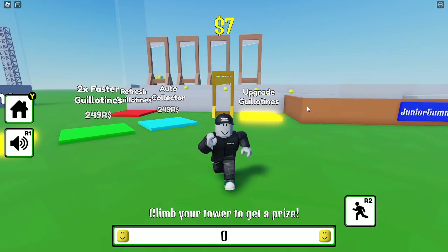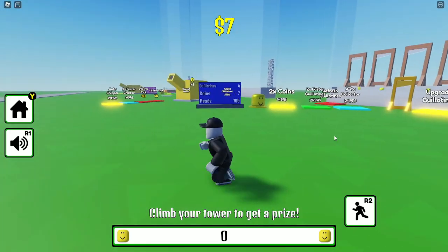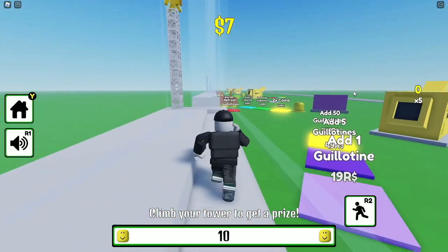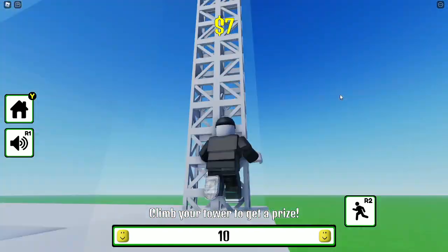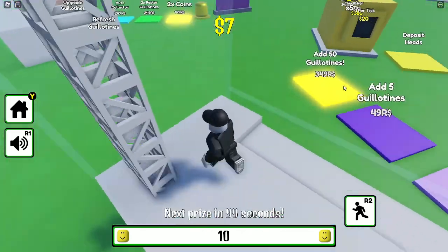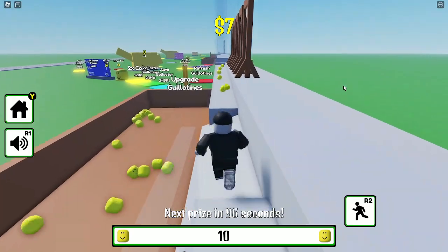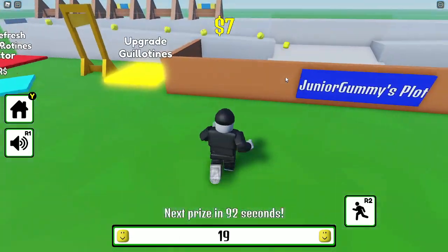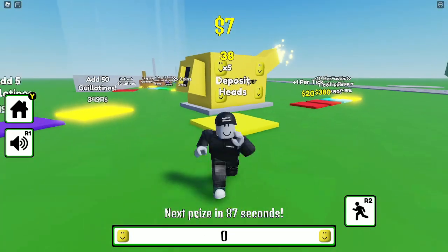Now we have four of them. It said to climb your tower to get a prize, so we go over here and we got a new guillotine. So I guess now we have five. Oh, that's actually interesting — you can actually get three prizes over here. It says next prize in 85 seconds.